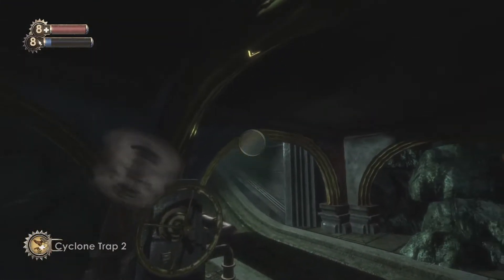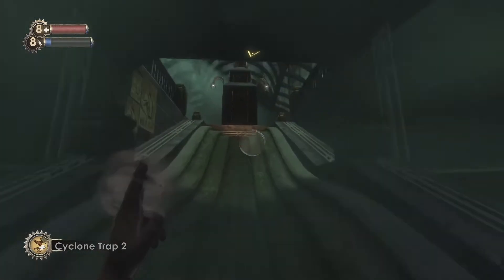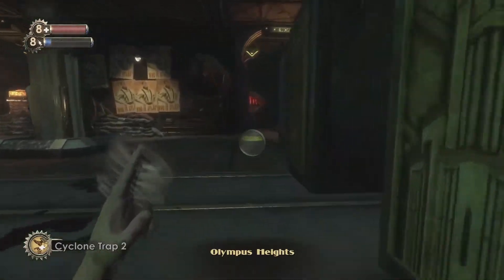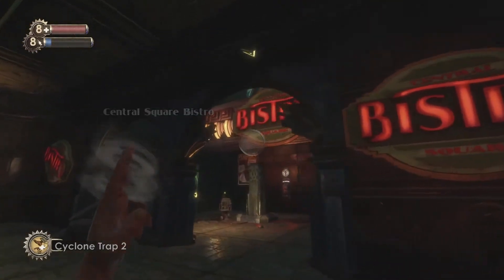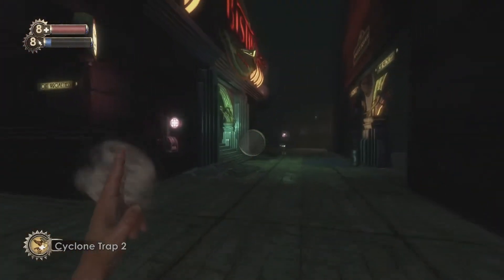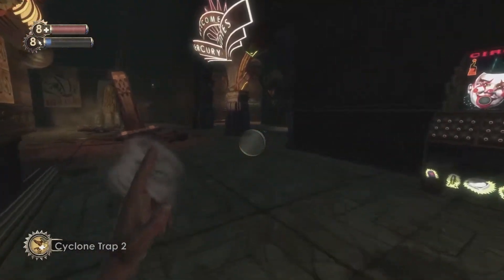You will get to Olympus Heights, and this is right after you get out of the Little Sisters' Lair — this is the area you find yourself in immediately. From the start of the level, we are going to be following the train tracks all the way down to the Mercury Suites area, which is all the way at the end of the path.